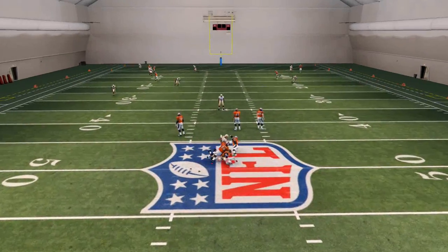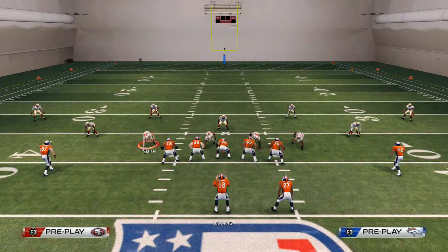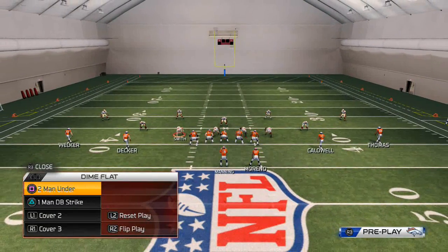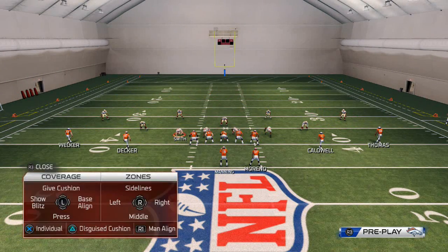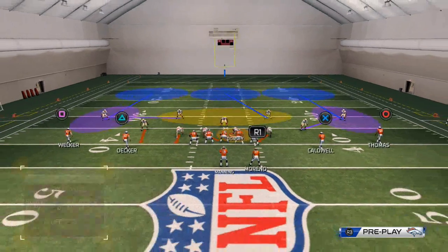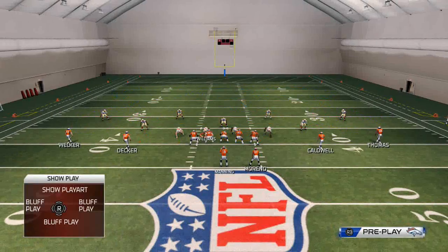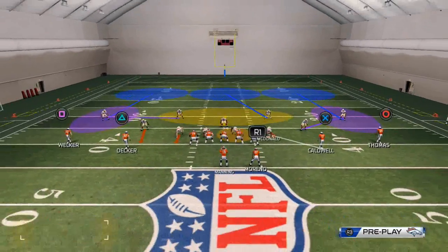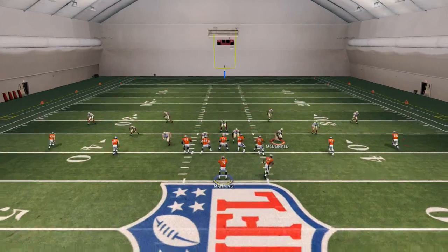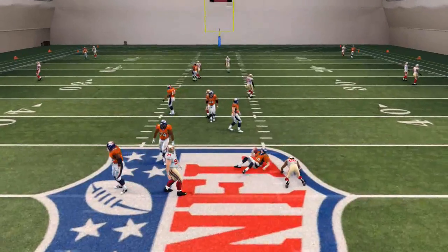Now I also want to show you the flip version of this setup. Hit Square on PS5 or X on Xbox, and R2 to flip the play. You're going to base the line again, quarterback spy the right-of-screen defensive tackle, contain the left-of-screen defensive tackle, then drop the right-of-screen defensive end into a man assignment or zone. You should get that left edge pressure from the D-back.